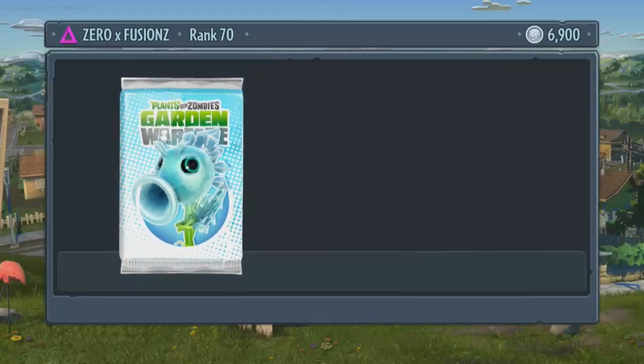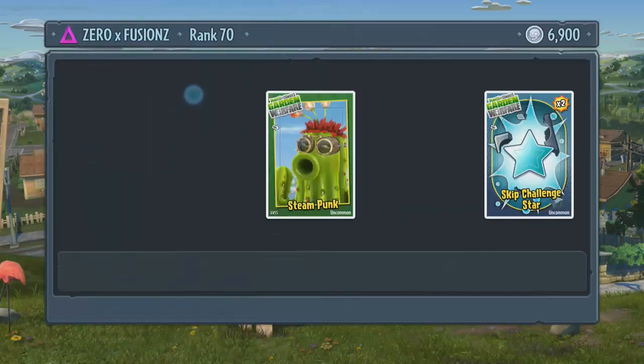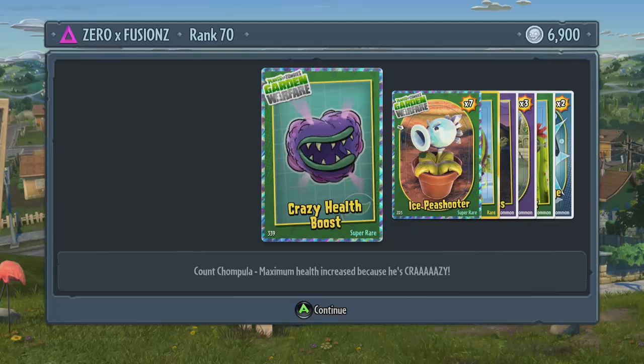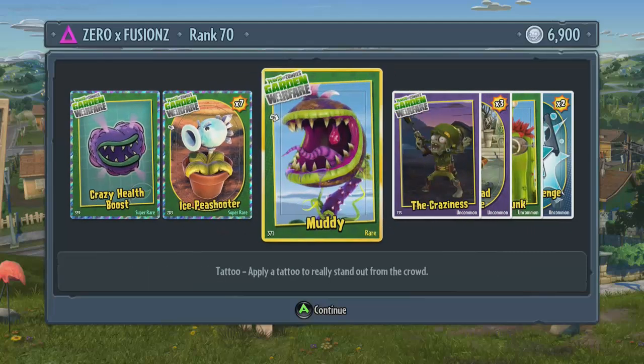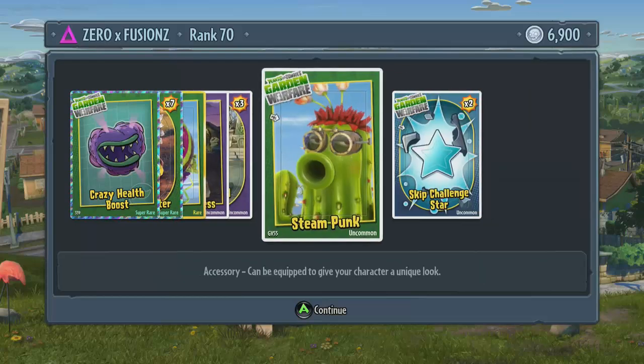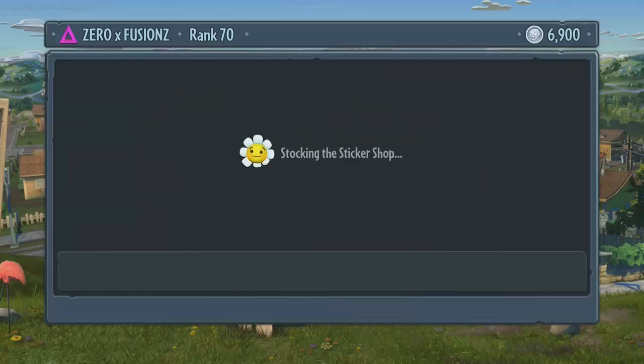Now we have one more crazy pack and let's see what we get. We get 2 more skip star challenges, a nice gesture, some ice pea shooters. For the count chomper, maximum health is increased — so we get more health for the count chomper. We also get 7 ice pea shooters, a tattoo for the chomper, the craziness gesture for the foot soldier, some cone head zombies, nice glasses for the cactus, and 2 more skip star challenges.